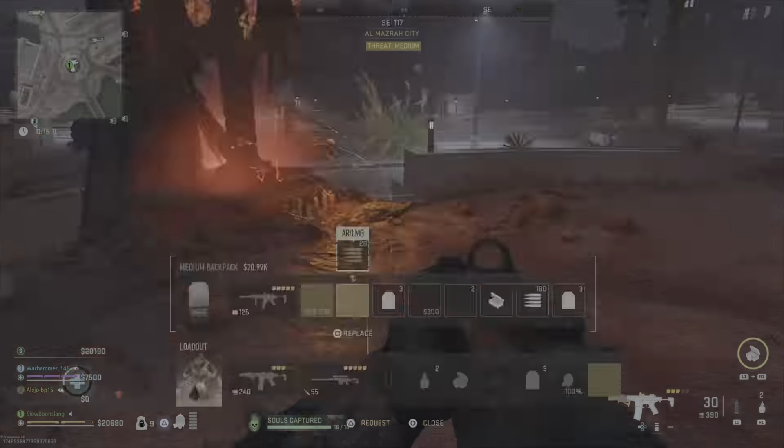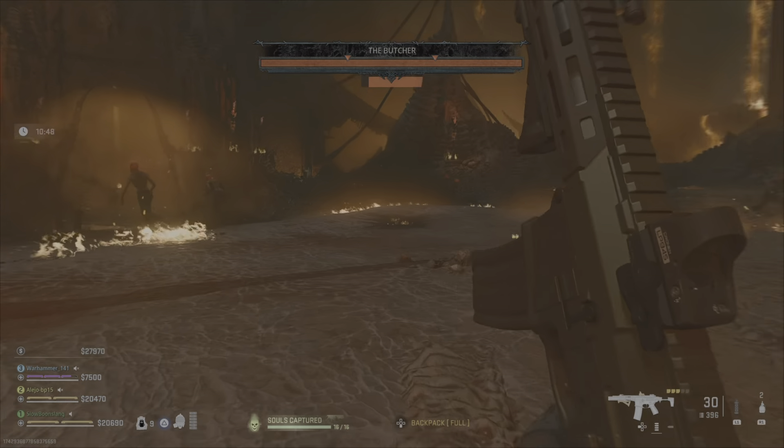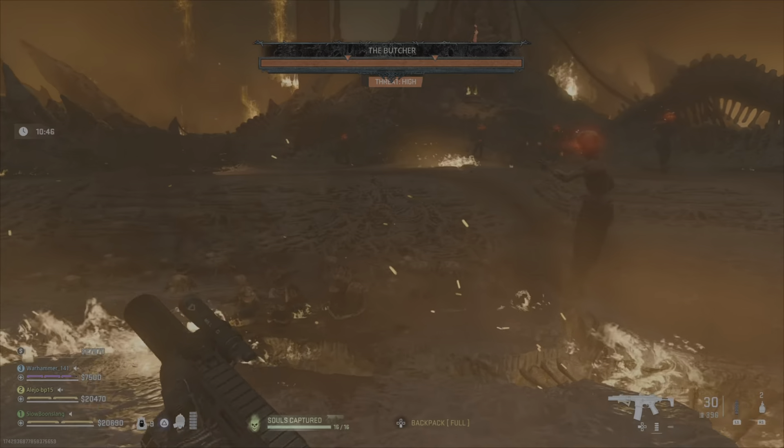Once you hit all of the statues and complete the ritual on each one, it will open the portal to the Butcher. Now the Butcher is not to be messed with — he is hard, he hits real hard. My recommendations: go in with a specialty vest. I have the Tempered Vest on — that's a great one because you can just put two plates in and be plated up. The Medic Vest is useful to get teammates up if they go down, and the Comms Vest if you're getting engaged by other players.